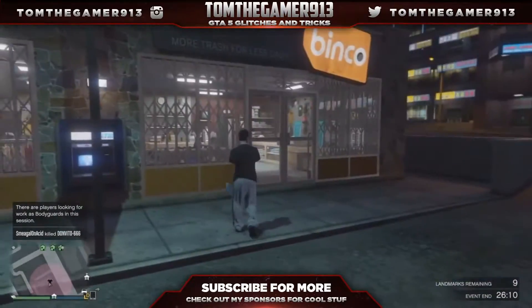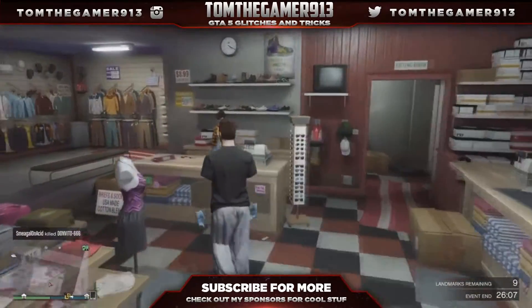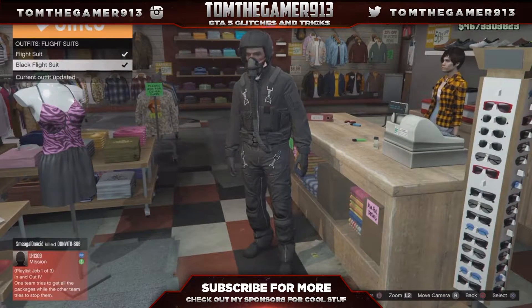So this is what the glitch will look like after you've done it. The first thing you need to do is head over to any clothes shop around the map. Once you are there, you need to buy the black flight suit — it has to be the black one, it doesn't work with the green one.